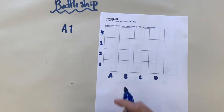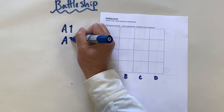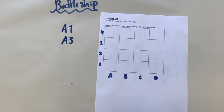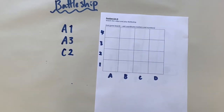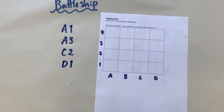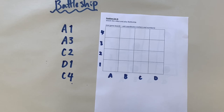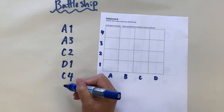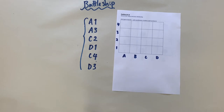Did I hit your ship? I think your battleship is going to be on A3. Did I miss it or hit it? Next one — I think your battleship is on C2. How many battleships are left? If you still have four ships left I am quite impressed. D1 is my next guess. My second-to-last guess: I think your battleship is on C4. My last guess — your battleship is on D3. How did you go? Check how many ships I hit.